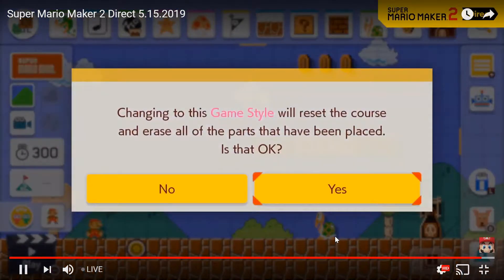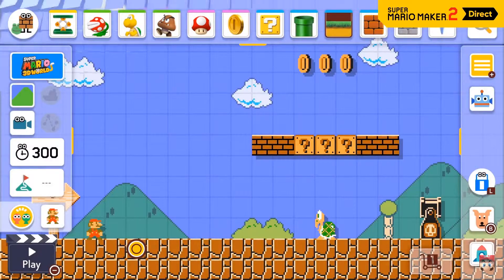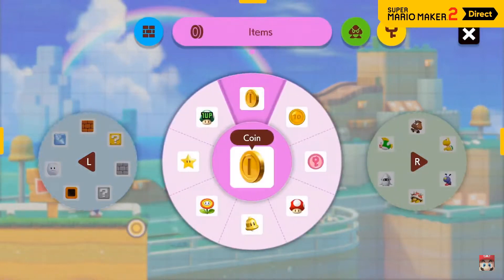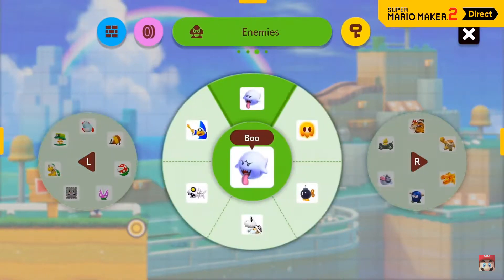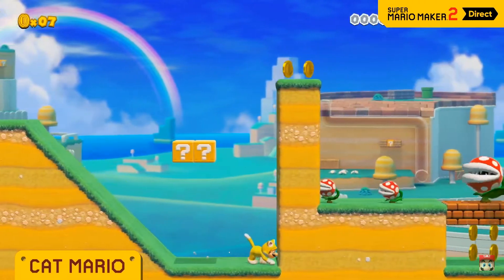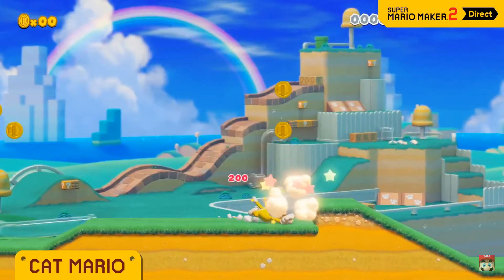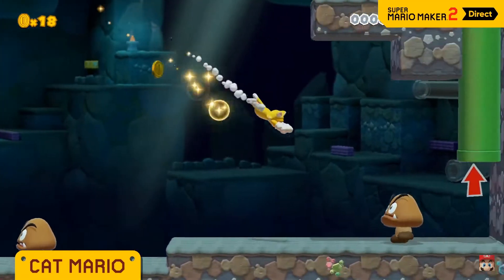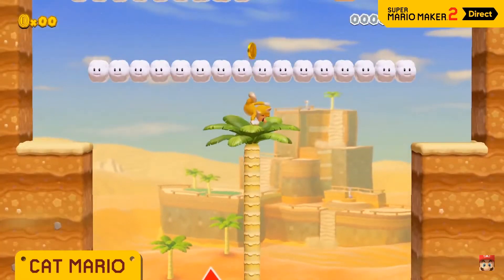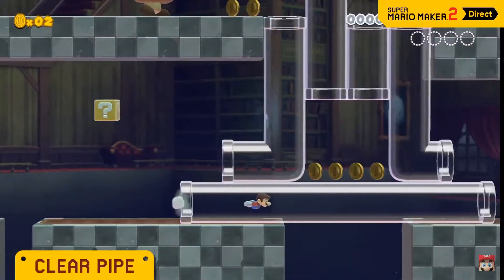The way this new game style works is very different from the other game styles, so the course will always reset if you toggle between them. That's because there are things you can do here that you can't do in any other style. Super Mario 3D World is finally available — with cat mario climbing walls, scratching, sliding, and pouncing. Come on, just let us switch the courses!